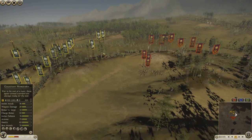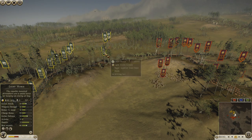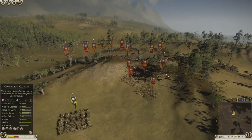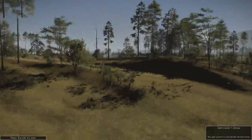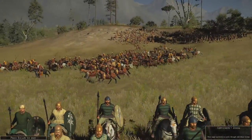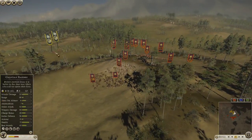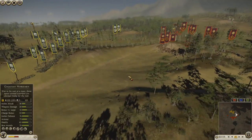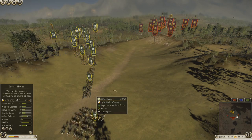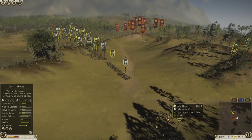I try to chase him off with my light horse — it's fast and good at that, though it doesn't have much armor. He's bringing his companion cav, so I run away. He runs away with his cav too because he doesn't want to chase me into javelins. My light horse is proving useful chasing him away, and I haven't taken any of the missile fire he was trying to shoot at me either.